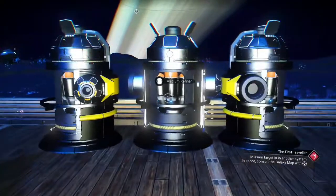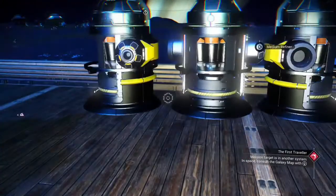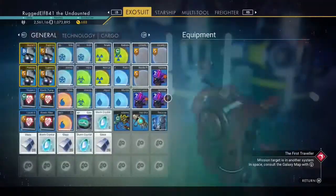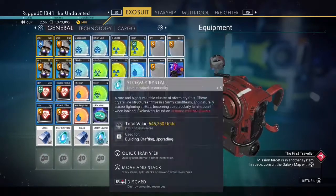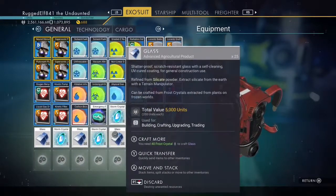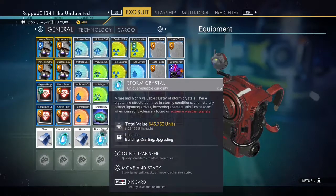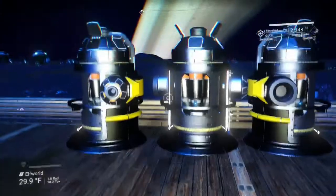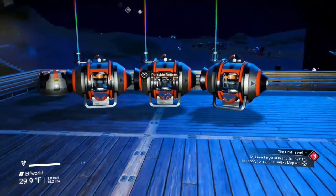When you come out and go back in, if you look at any of these refiners everything's gone. But if you look in your inventory, you can see you have a bunch of extra stuff — did a couple of rounds so we got a couple extra piles of glass and storm crystals.